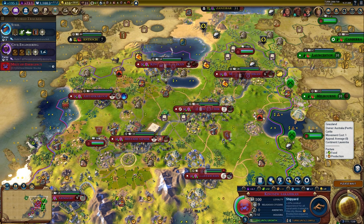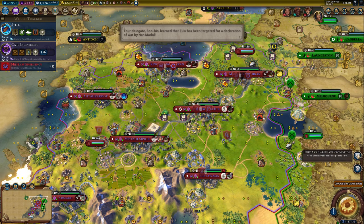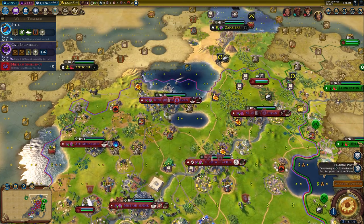The way I look at it, unless you're going for a naval victory, the only time you need harbors - harbors and commercial hubs are kind of interchangeable if you're not going for a naval victory. So this I would have just done a commercial hub.